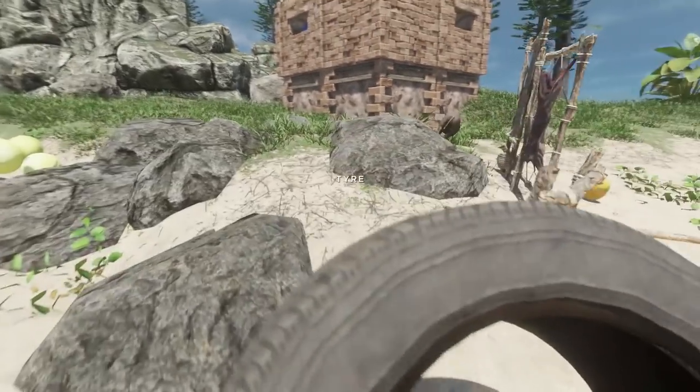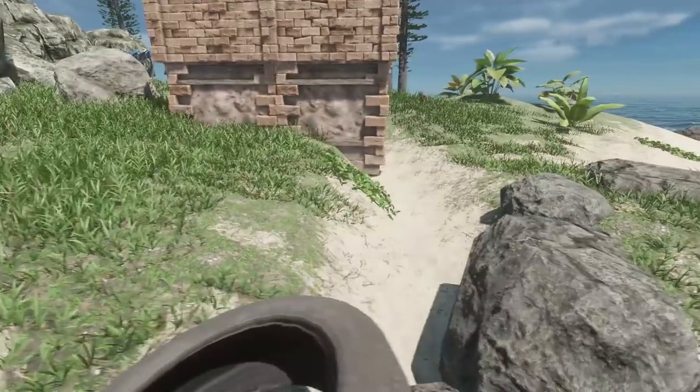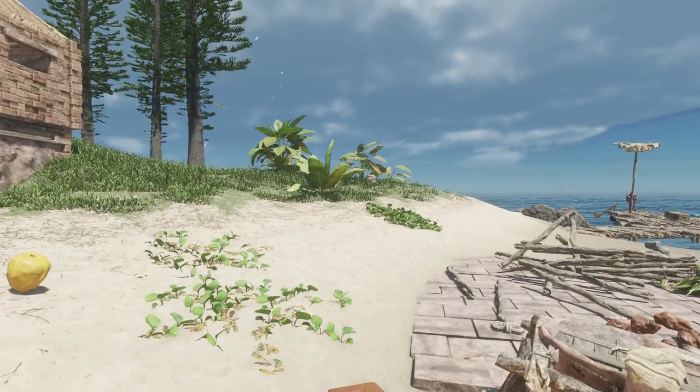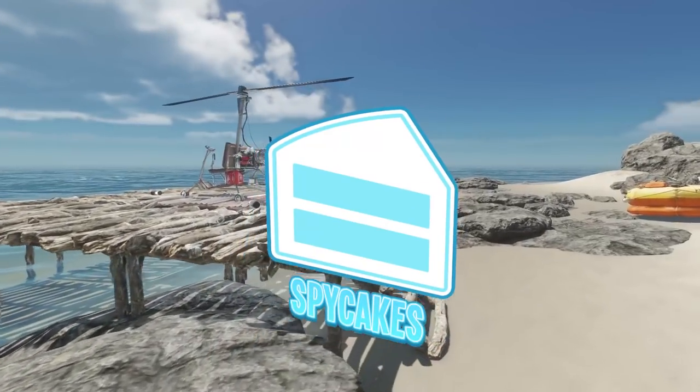I herded him into the dirt with this tire. There we go. He's no longer trapped. He's no longer traumatized and scared of the sand - he's free to live his life on the island as a free pig. Eventually we're going to build him a pen though.